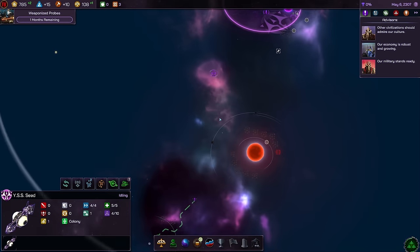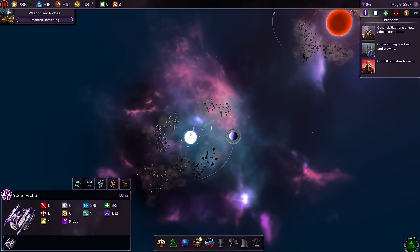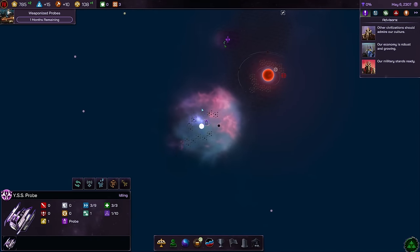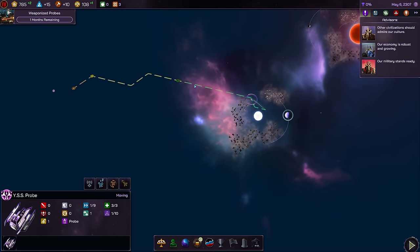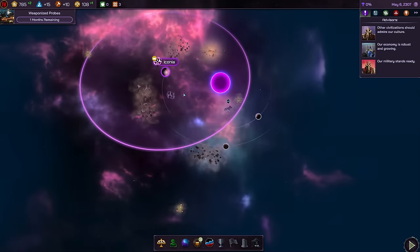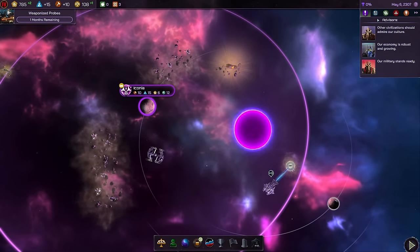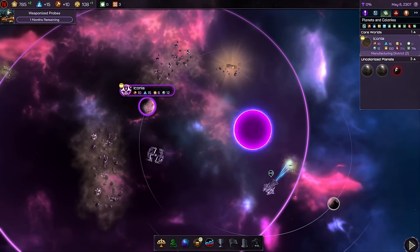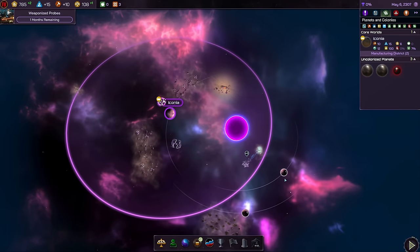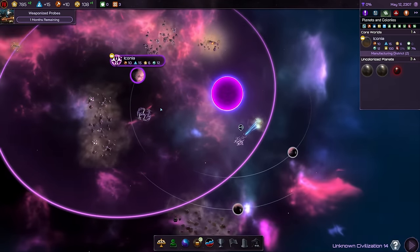My colony ship is out there and we shouldn't risk it too much. Some asteroid-rich systems have a lot to harvest but no habitable planets unfortunately. Let's move on to the next star system. The game suggests I could settle on these small nearby planets but I'm not doing that — they're way too small. I really want to get an independent colony out there as quickly as possible.